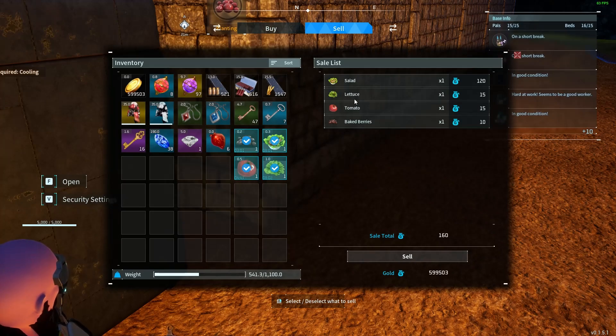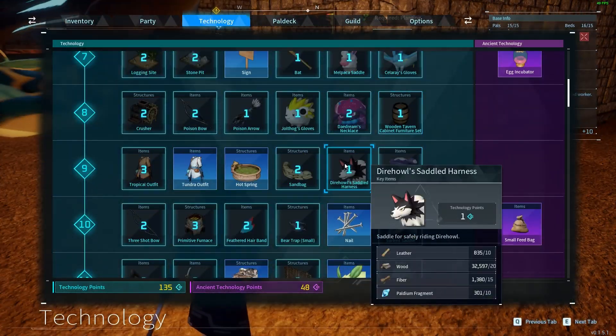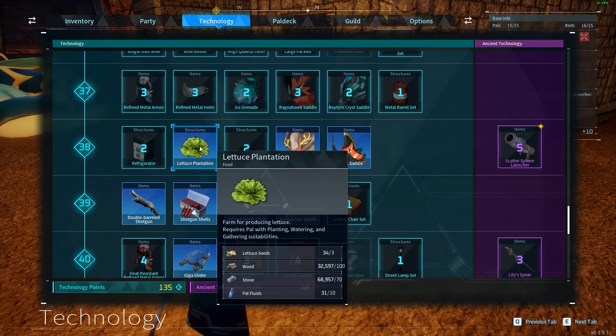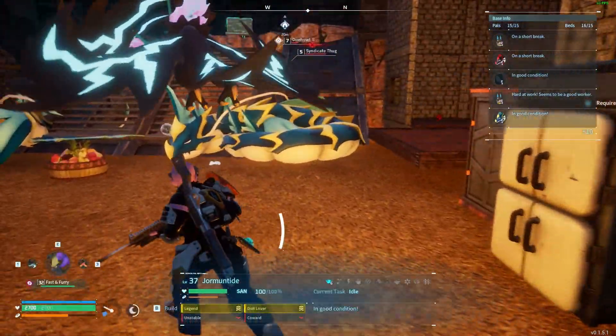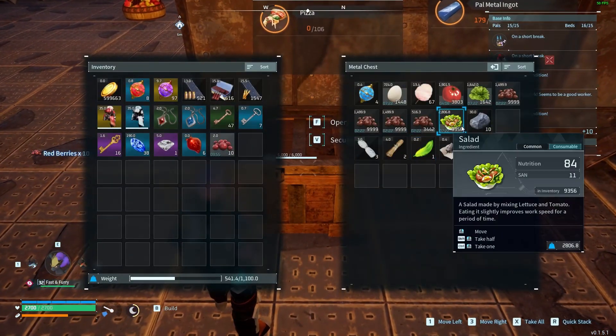What you want to do is use the lettuce and the tomato and craft salad with them. The only issue with this though is that you have to be quite a high level to get the lettuce plantation. So if I show you the technology screen, you do have to be quite a high level to learn the lettuce, which I'm pretty sure is level 38. So if you're around level 38 and above, then this is absolutely amazing. If not, and you can only learn the tomato or beet or the berry plantation, then you can still do that — you can still sell the tomatoes as they are, as well as the baked berries.